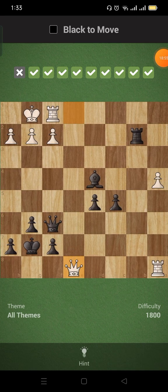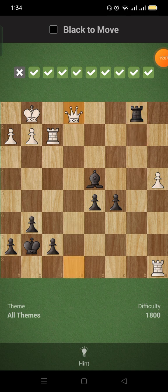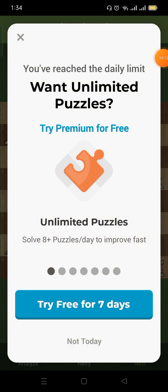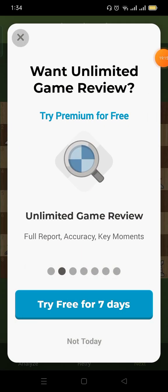This is the king sacrifice on f2 — give a check with the rook, take the queen — that's mate! We've reached the limit, that is it for today.